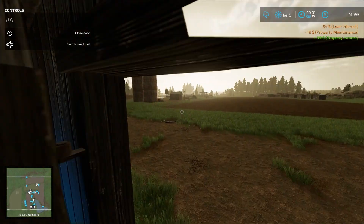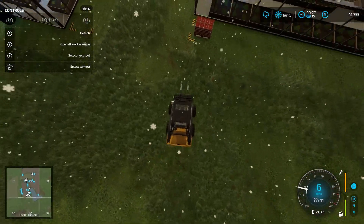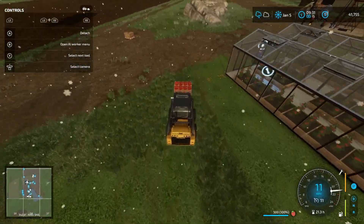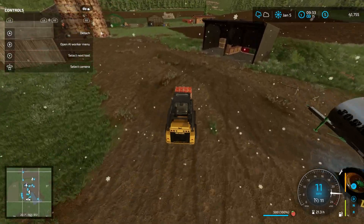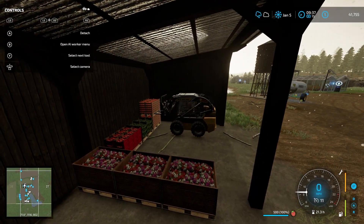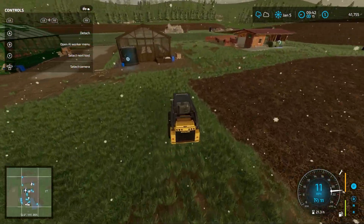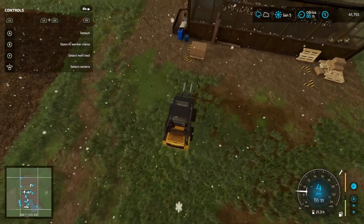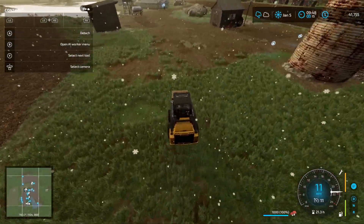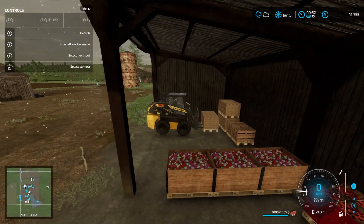It's the fifth of January — nice little flurry of snow going on right now. Looks like we've got some strawberries to pack in; get them out of the snow and moisture. I know it doesn't help that the shed is open air, but I can pretend. Just going to go ahead and stack it up there. Looks like I also moved a flower pallet already, and now moving the mushroom pallet in there as well.